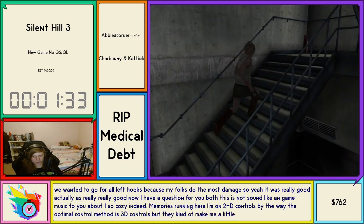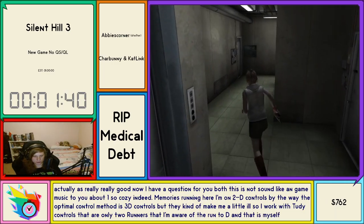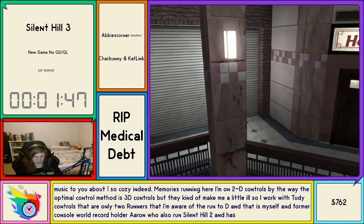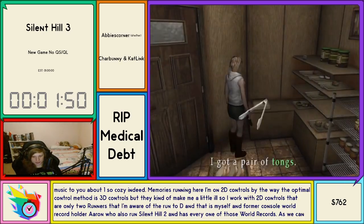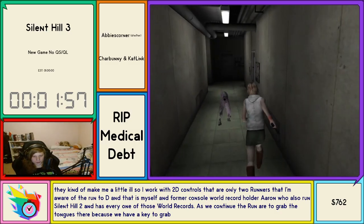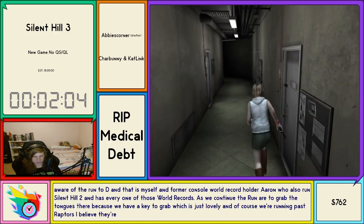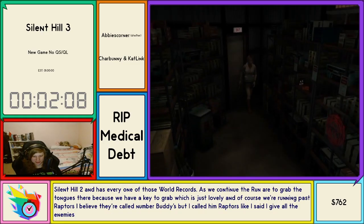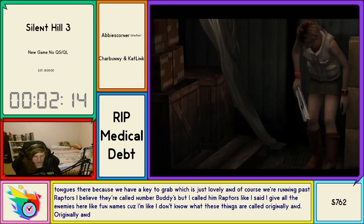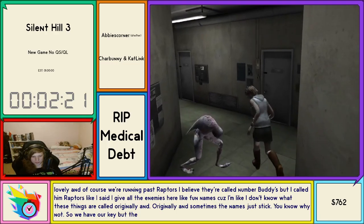There are only two runners that I'm aware of that run 2D: myself and former console world record holder Aaron, who also runs Silent Hill 2 and has every one of those world records. We continue the run to grab the tongs because we have a key to grab. We're running past raptors — I believe they're called Numb Bodies but I call them raptors. I give all the enemies fun names because I don't know what they're called originally, and sometimes the names just stick. We have our key but the raptors have multiplied.